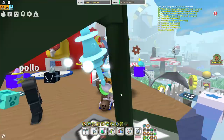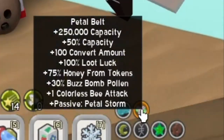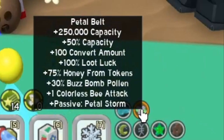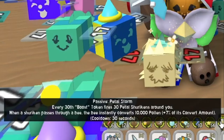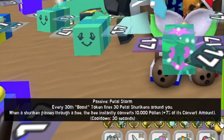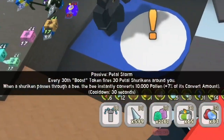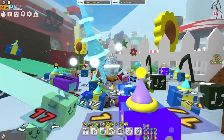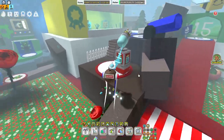Today I'll be checking out how good the petal belt is and telling you if it's worth buying. So let's start with the stats: it's got capacity, plus 50 capacity, all the normal stuff, and 100 loot luck. But at the bottom is the main thing — the passive ability, Petal Storm. Every 30th boost token fires 30 petal shurikens around you in a circle. When it passes a bee, it instantly converts pollen, and it also collects bubbles, which is really good for blue hive players.